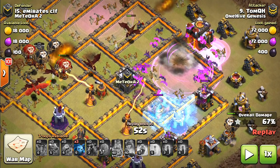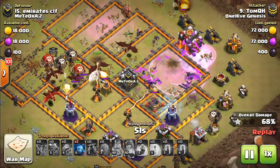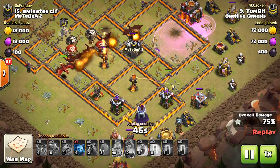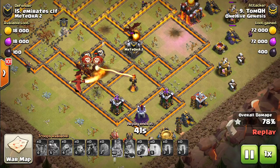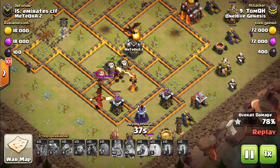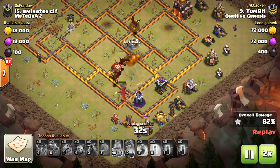You can see a freeze spell on the wizard tower. The wizard towers and the multi infernos, if they're there, are your counters to the bat spell. You don't necessarily have to freeze the wizard towers. If you are using bat spells near multi infernos, you do have to freeze them typically. Although sometimes it's better just to have the dragons engage the multi inferno first, and then use the bat spells later. Let me move on to the next attack as this one wraps up.